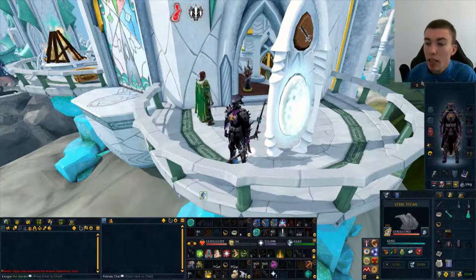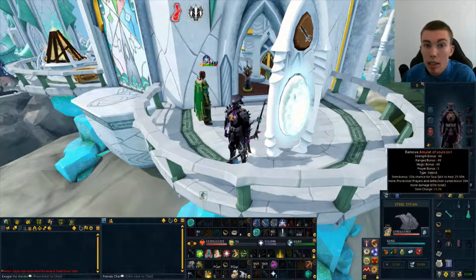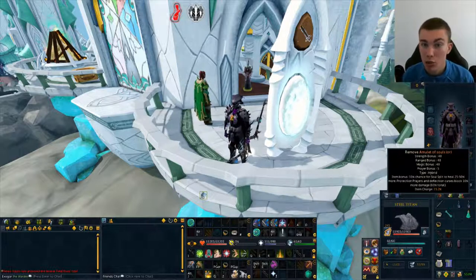In terms of extra items, I'm using the Amulet of Souls with an Ornament Kit added on top for a couple of bonus stats. You don't need the Ornament Kit but the bonus stats do help a tiny bit. In terms of the Amulet of Souls, I definitely suggest you have this over any other necklace because the extra healing that you get from Soul Split is incredible.